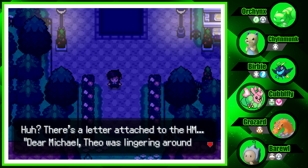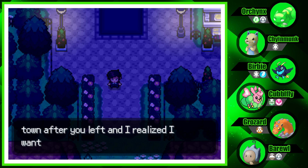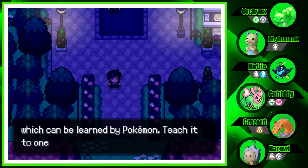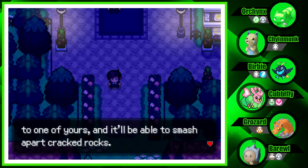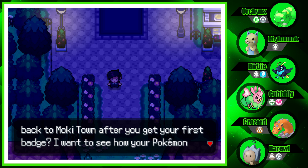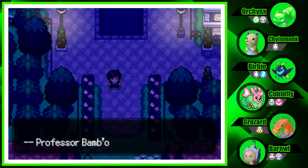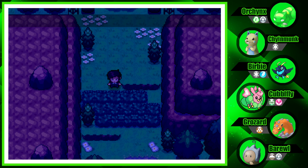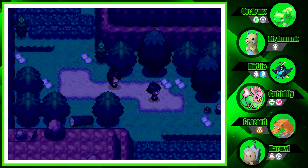There's a letter attached to the HM. Professor Bamboo writes: 'Theo was lingering around town after you left and I realized I wanted to give this to both of you. Teach it to one of your Pokemon and they'll be able to smash apart cracked rocks. Actually, I was wondering if you could go back to Mokeytown after you get your first badge. I want to see how your Pokemon has grown.' We'll head back, but I have some other plans first. What is this — Route 2?